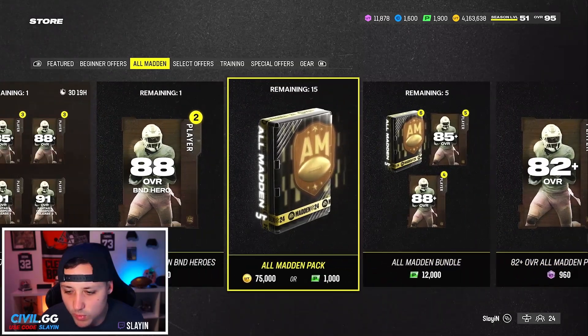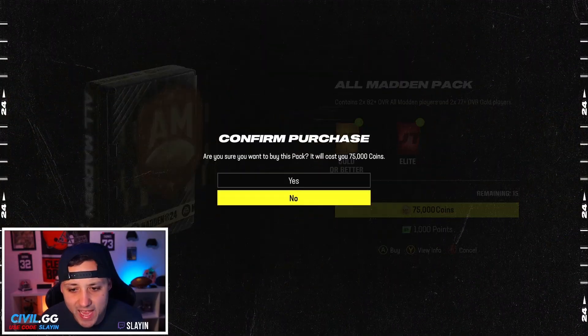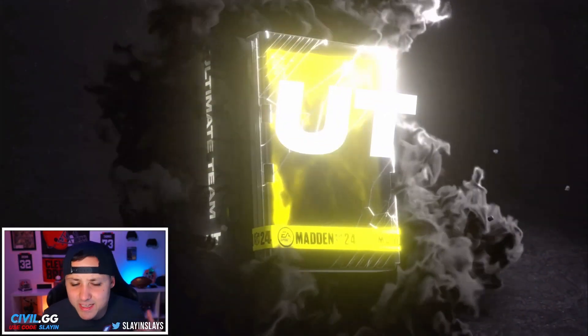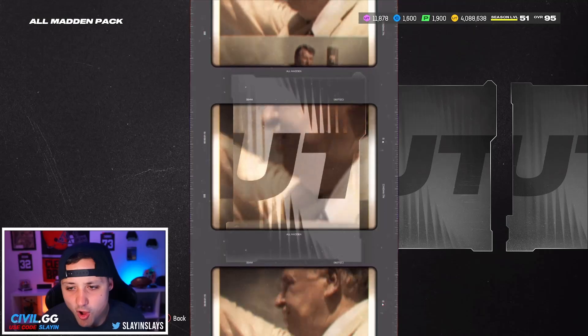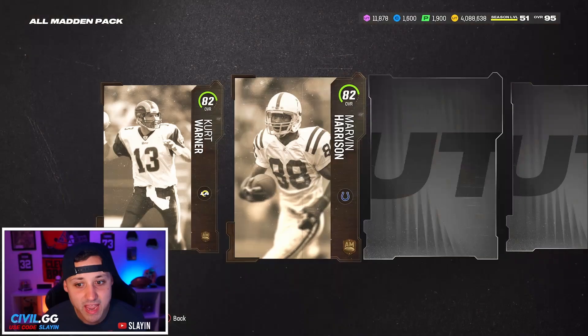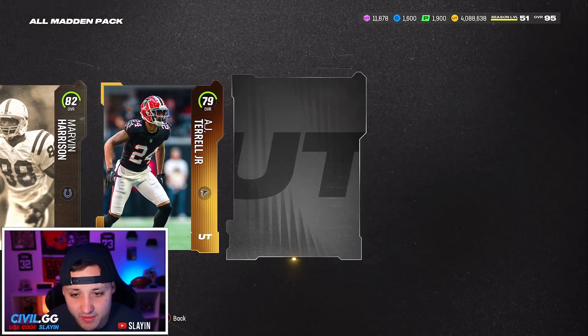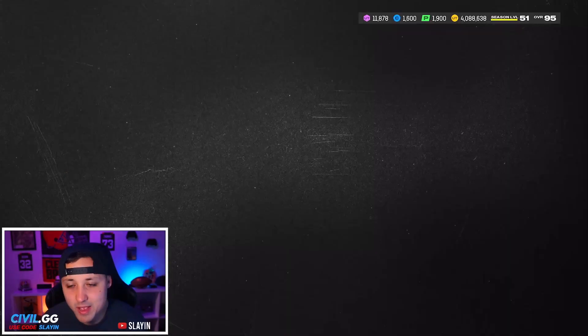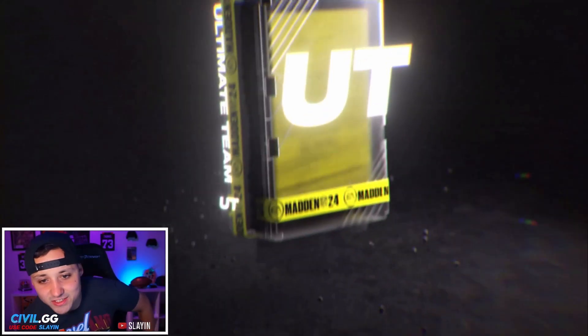We'll try to get some mystery packs so we can get some legend packs and see how they do. All Madden packs: 75,000 coins — 82 Kurt Warner, 82 Marvin Harrison. That's why we like to do it the mystery way; I just feel like it's a little bit better, but we'll see. Legend packs super rare, but we need to get some for Saturday anyway.